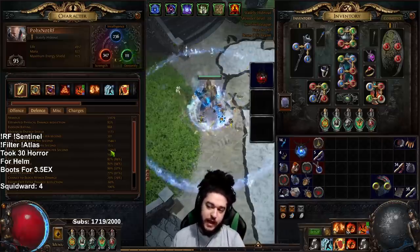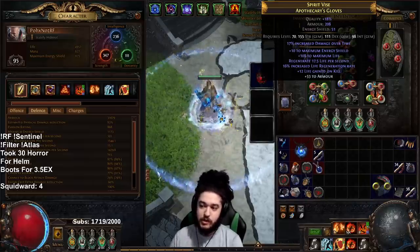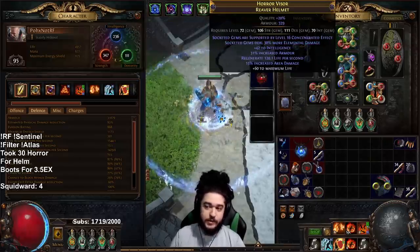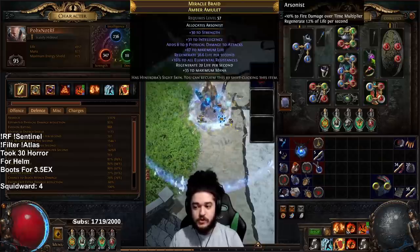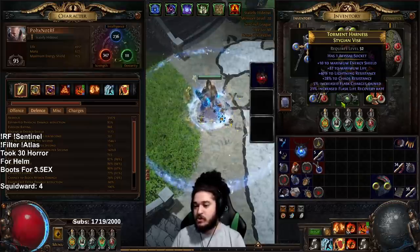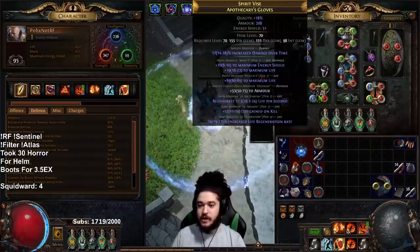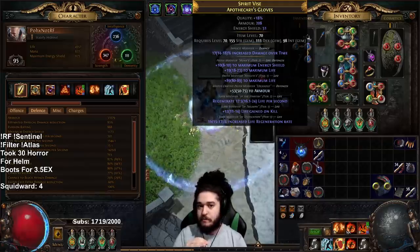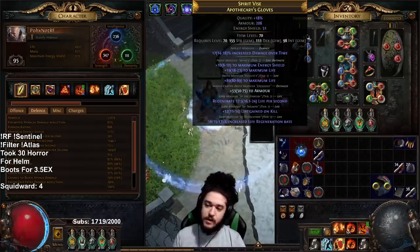One of the big sources of life regen I look for is gloves. The reason is your chest piece is a six-link so it's hard to re-craft, your helmet will be elder-crafted, your shield might be unique, your boots are unique, and rings and amulet are harder to get regen on. Belt and gloves are where you want life regen because they're the least likely to be swapped right away. Gloves have a low flat life regen tier, so it's better to get percent life regen on gloves.